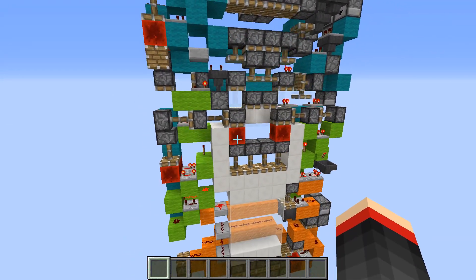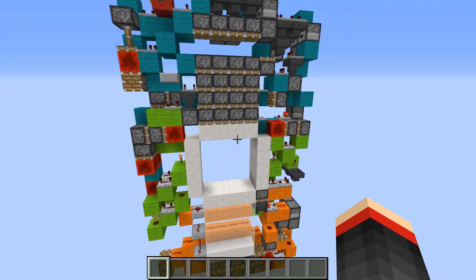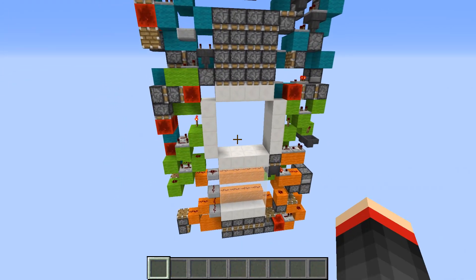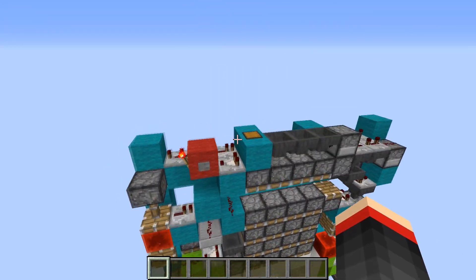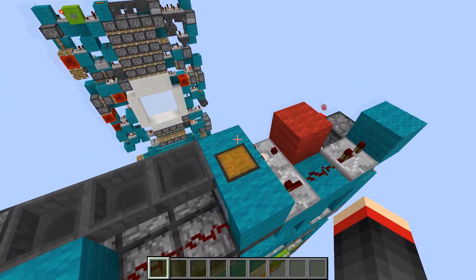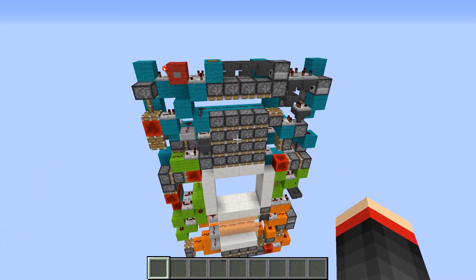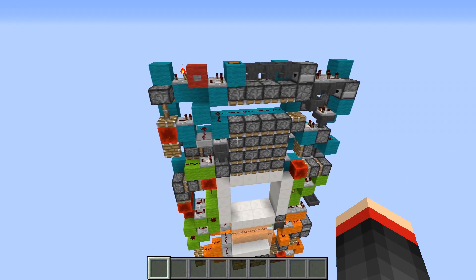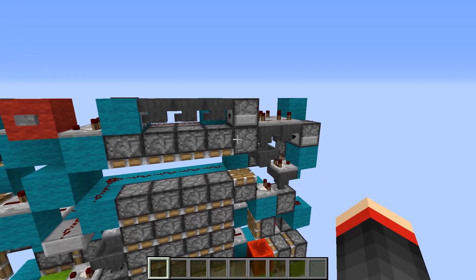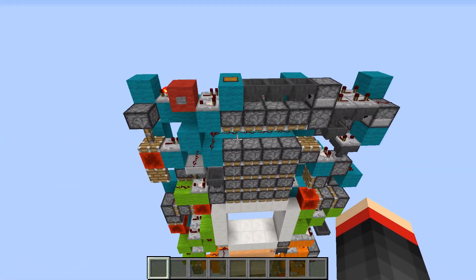Of course it also works. This door has no note blocks or composters or any of the post-1.9 features. There is one minecart here to get items from this hopper down to this one, but it's fairly easy to put in place — it doesn't require any difficult minecart clips.